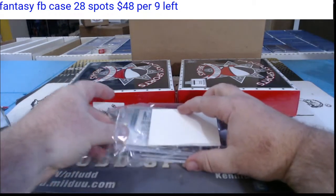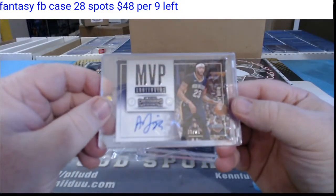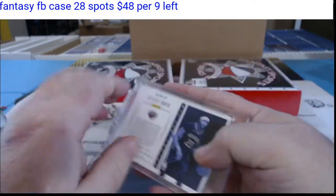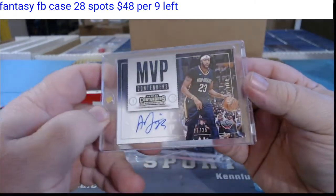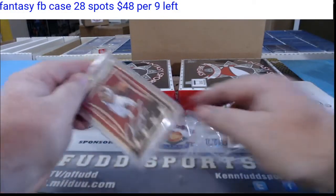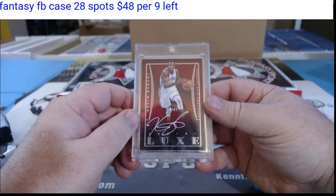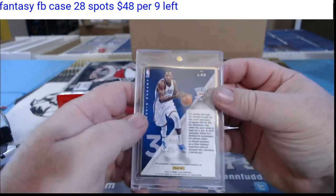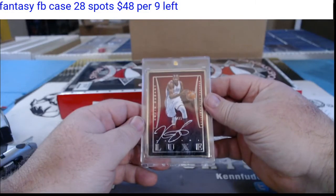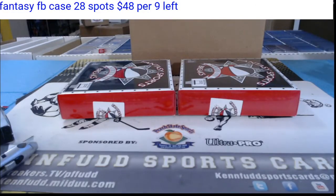Next two hits: for the Pelicans, MVP 13 of 25 — Anthony Davis from 17-18 Contenders in a Pelicans uniform. And KD, two of 25, on-card silver ink for the Thunder — looks silver-framed from Lux. Kevin Durant for the Thunder.